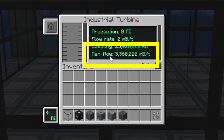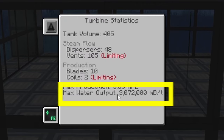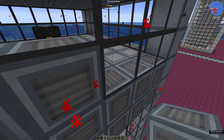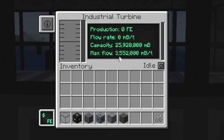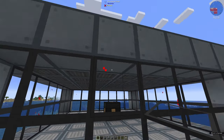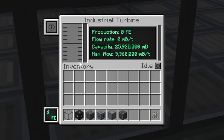Remember the max flow rate value and the max water output number — we'll talk more about them shortly. Adding vents will increase the max flow number. You know when you've constructed it all properly because you place your last blocks and get red particles showing it's formed. When you right-click, you get the GUI.